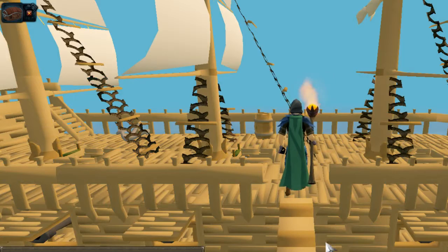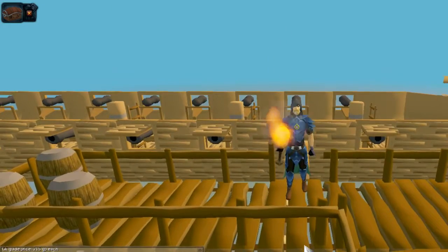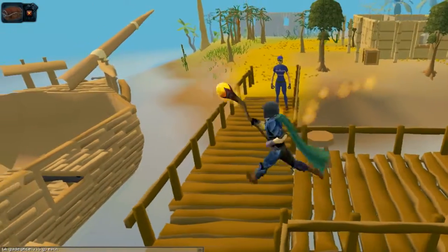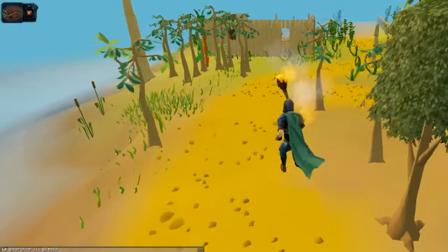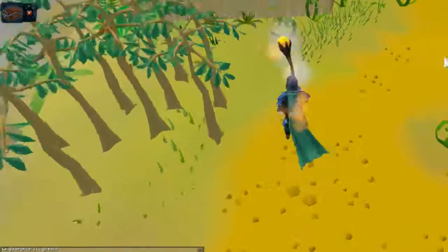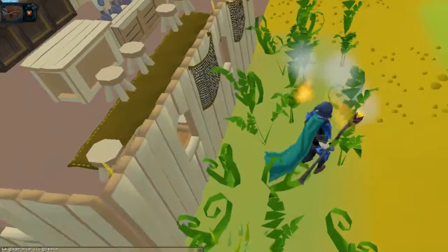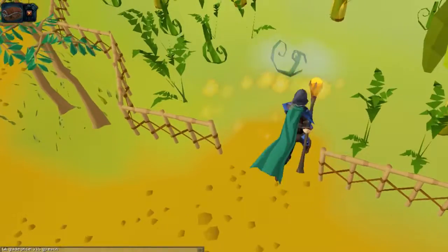Hope you guys enjoyed this tutorial showing you how to make some quick money using bananas. No requirements whatsoever — it's fairly straightforward and gives you a 6k profit per trip, and bananas sell extremely quickly on the Grand Exchange. Hit that like and subscribe button if you enjoyed the video, and I'll see you guys later. Stay awesome everybody and have a good one.